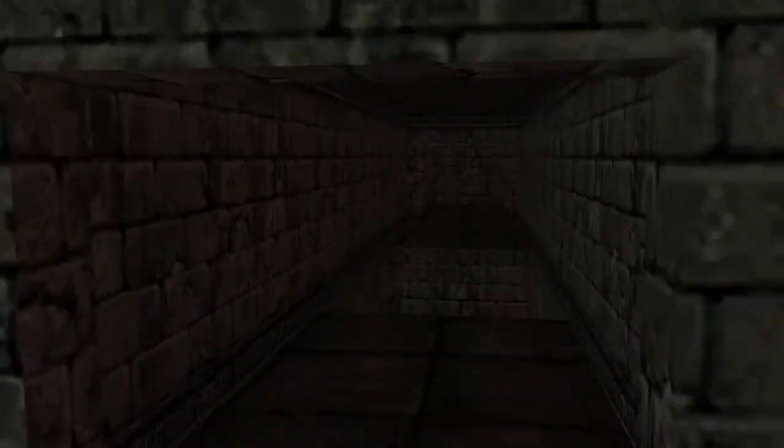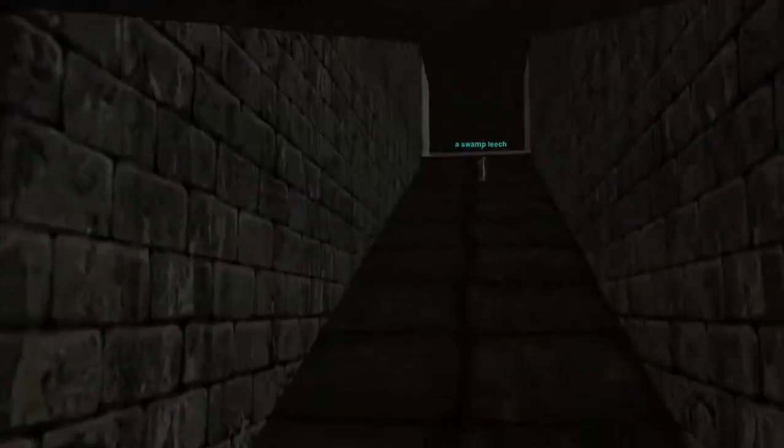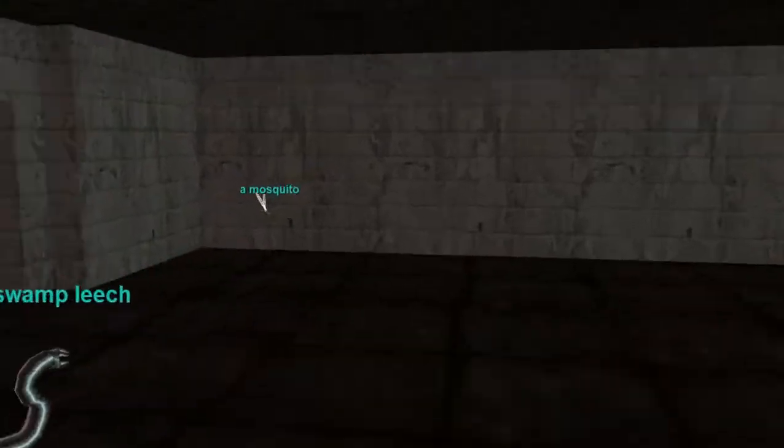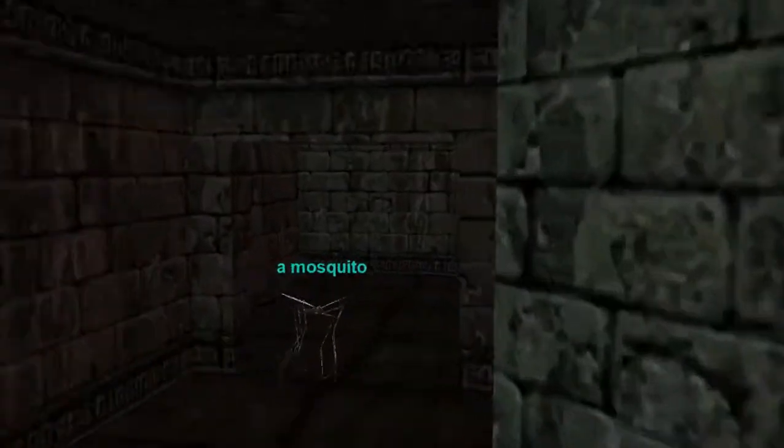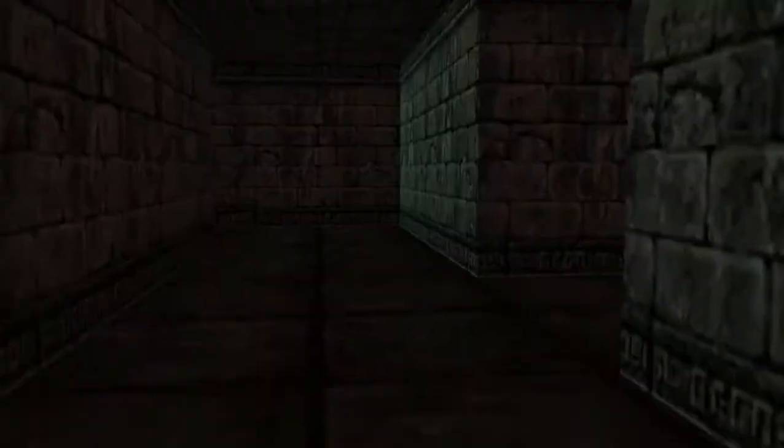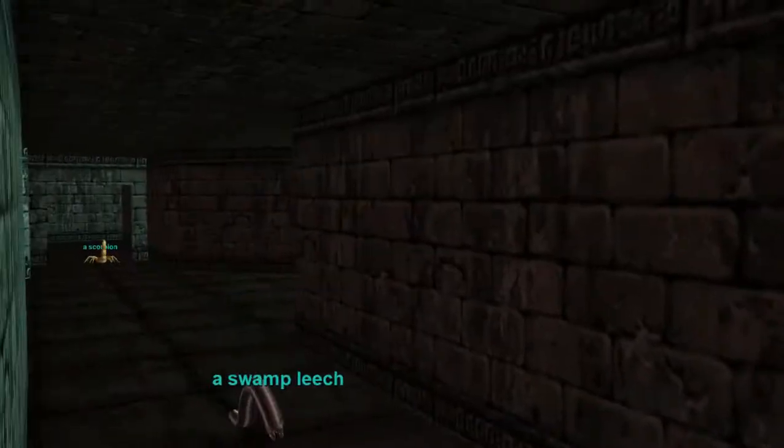Go up these stairs. Make a right here — you've got to levitate over this. Then make a left.